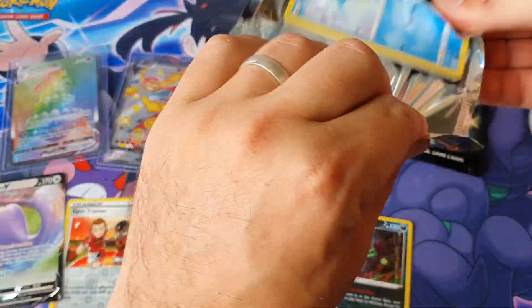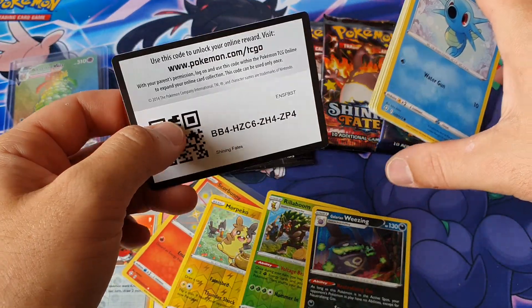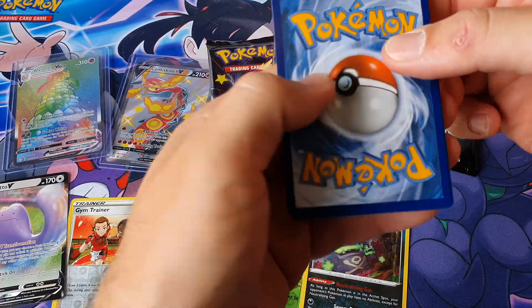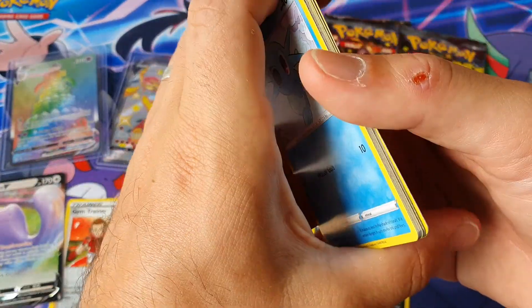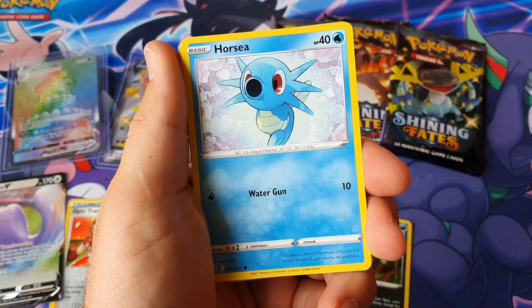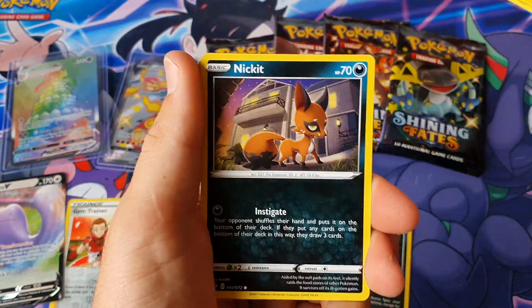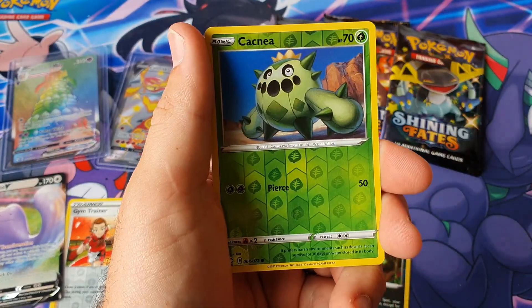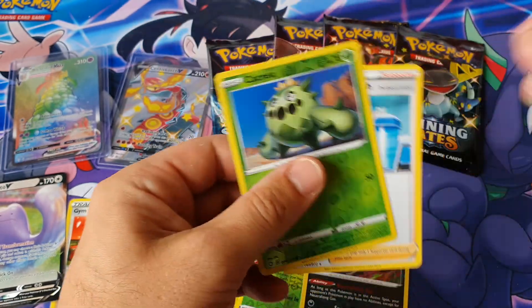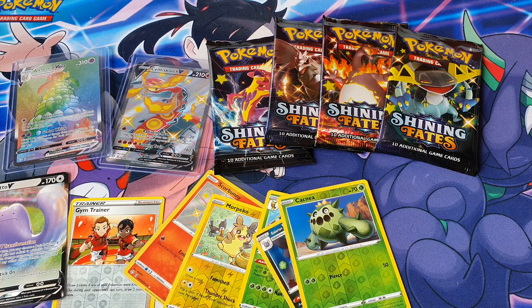The one other card I really want to pull is a Suicune shining hollow — that is a beautiful card. It's a bit of a chase card for me because I love Gen 2 and the legendary dogs were awesome. Pack: Spinarok, Rail, Morpeko, Nickit, Leaf Energy, Fwoofy, Gym Trainer, Floatzel, Cacnea reverse, Professor's Research.